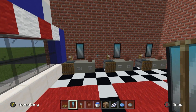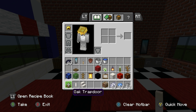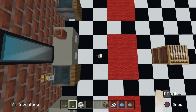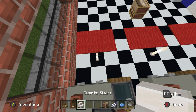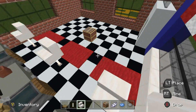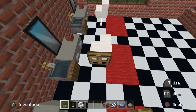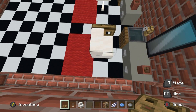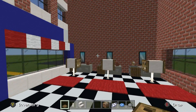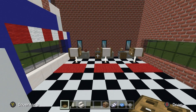Now we need chairs for the patrons to sit in — end rods, quartz stairs, and some oak trapdoors. End rods go one row away from the workstations in the middle, with quartz stairs on top of them. Then give them oak trapdoor armrests. It actually looks quite good — a professional-looking setup that really makes it look like a barbershop.